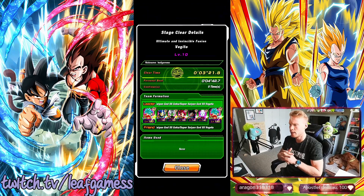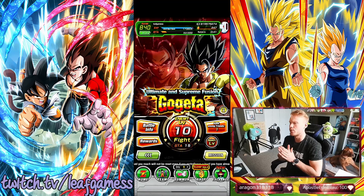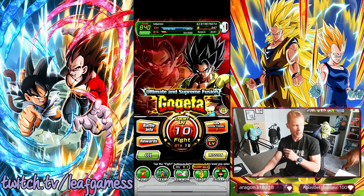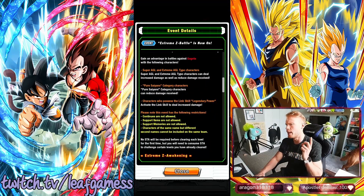Let's hop over to STR Gogeta and hop into his stage 10 difficulty event, and we'll go over his team as well. We are over to STR LR Gogeta's Year 5 Anniversary EZA events, levels 1 through 10. We're going to be going through level 10. I've already done this — I did it last night, I couldn't wait. Let's go over quickly what he's weak to: he's weak to Super AGL and Extreme AGL, Pure Saiyans category characters, and characters who possess the link skill Legendary Power. Easy, easy, easy.